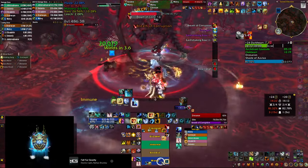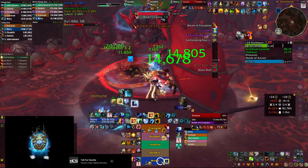Over here I'm using my windrush totem — you don't actually have to use that at all, but it just helps a little bit. It's quite a long cooldown so you're probably only going to have one during the fight. If you know that at some point you might be struggling or far away from the dragon, you can save it and use it at that point.